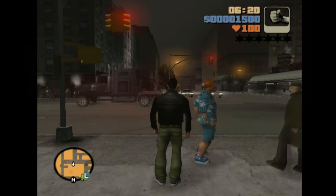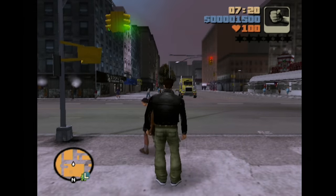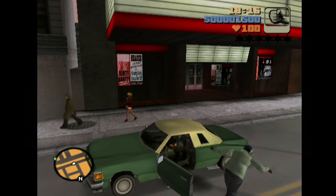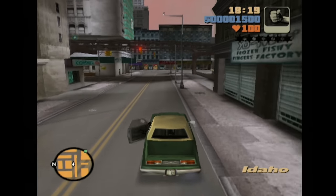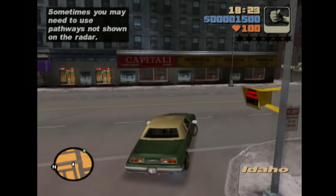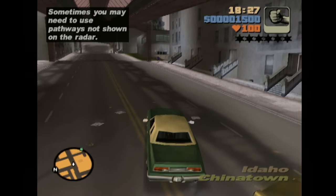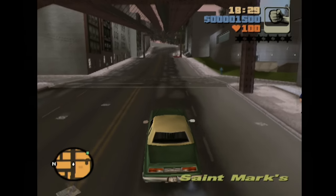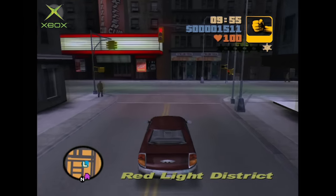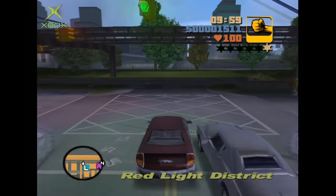GTA 3 features a full time-of-day system, weather changes, and freeform exploration of Liberty City. Many of these concepts had existed in some form in the original Grand Theft Auto games and titles such as Driver, but this was the first time the player could be unleashed in a completely open-ended 3D environment. You could go anywhere, and that's what made it unique and special for 2001. Since that release, it was ported to multiple platforms including the original Xbox and PC before ending up on mobile phones 10 years ago.